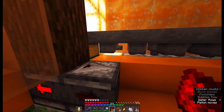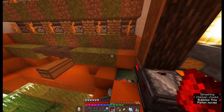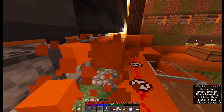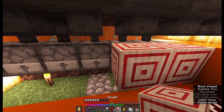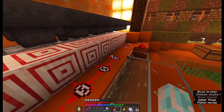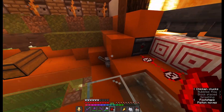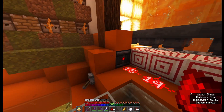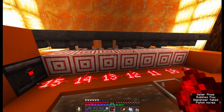And now in order to activate the farm I need to hook these observers to dispensers. In order to do that I will need target blocks and redstone. So let's see how it works. If I flip this lever all the dispensers will be activated. And nothing happens — it's because the dispensers are completely empty. I need to fill them up with some items.